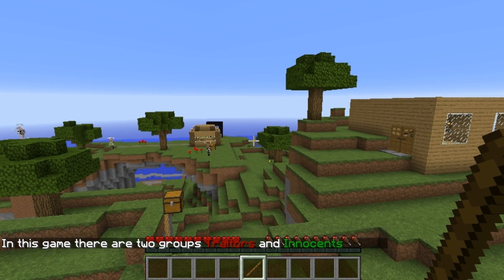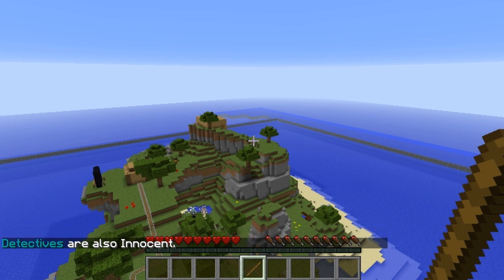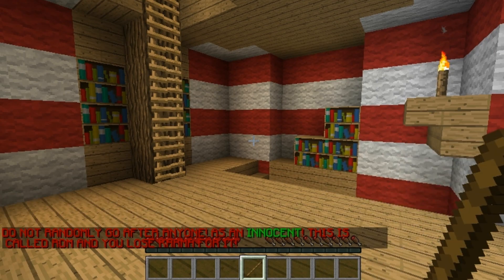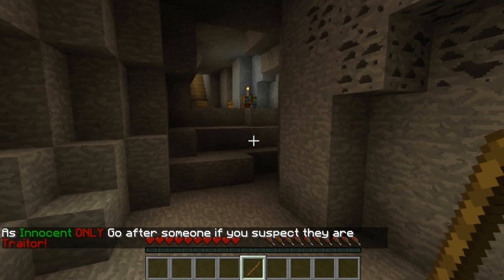So in this game there are two groups: Traitors and Innocents. The Detectives are also basically innocent. As an innocent or detective, your job is to find out who the traitors are. Do not randomly go after anyone as an innocent - this is called RDM and you'll lose karma for it. As an innocent, only go after people if you suspect that they are a traitor.